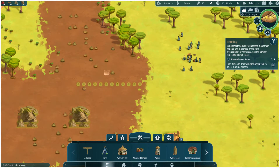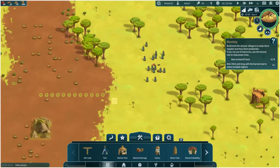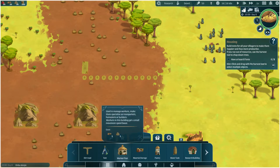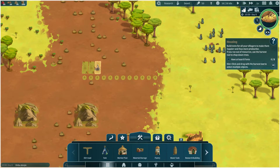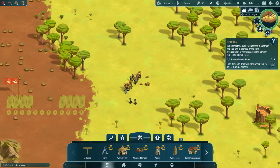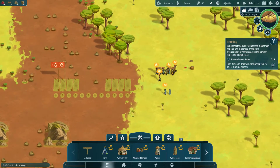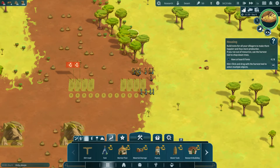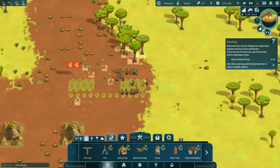Let's do this — have some tents. Holding shift will allow me to place more. Let's have a layout: one, two, three, four — and one, two, three, four. And they all start getting to work. Let's grab some more wood and probably grab some of these stones too.